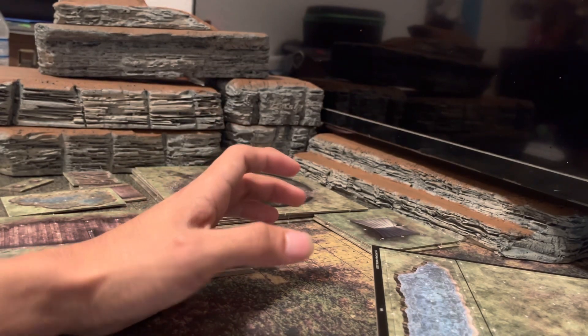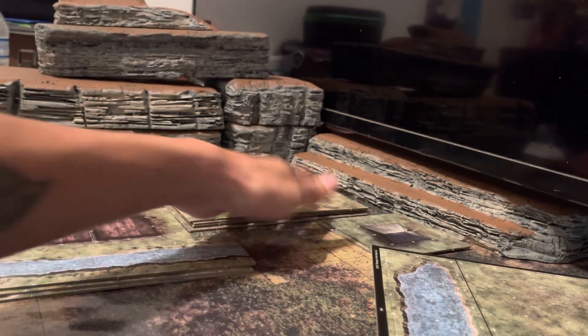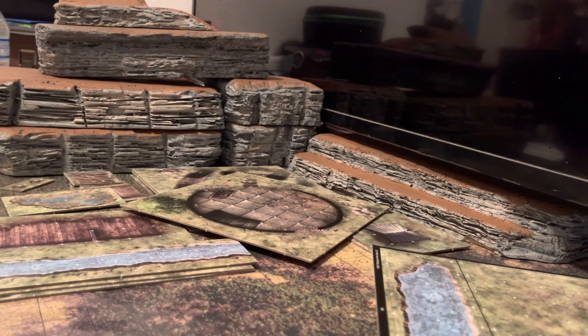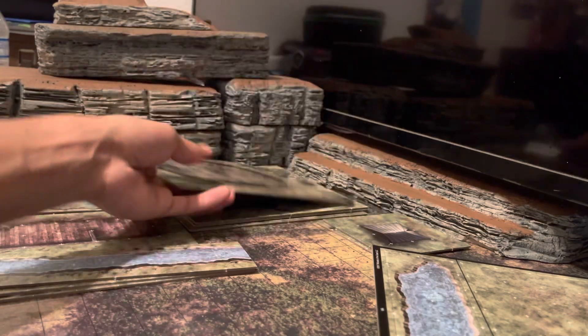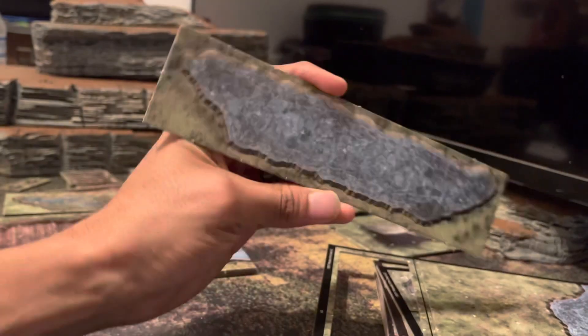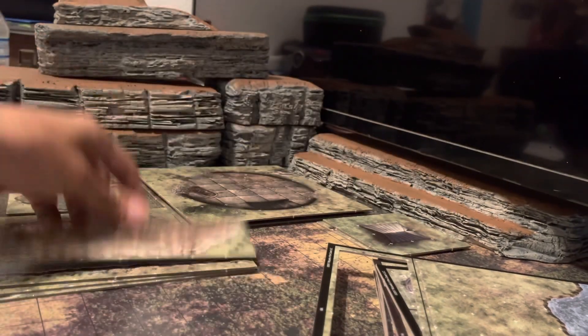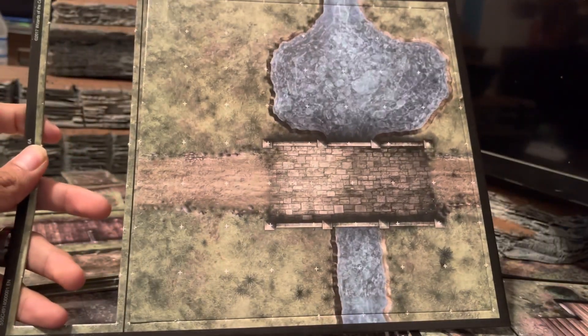I'm in love with D&D, especially these tiles. Don't get me wrong, 3D terrain is great, but it's so annoying setting it up between each encounter - you have to run back and forth. This is going to be so much easier. You can already have this on one corner of the table and when they come up to the tower, bam, there it is. You don't even need the 3D thing - you just need the ground for the fights. Can't go wrong with bridge encounters.